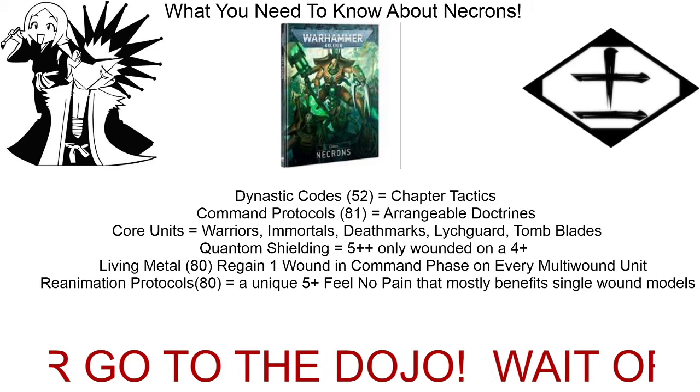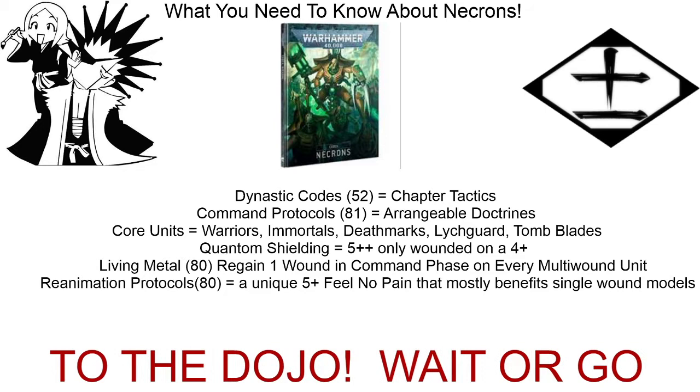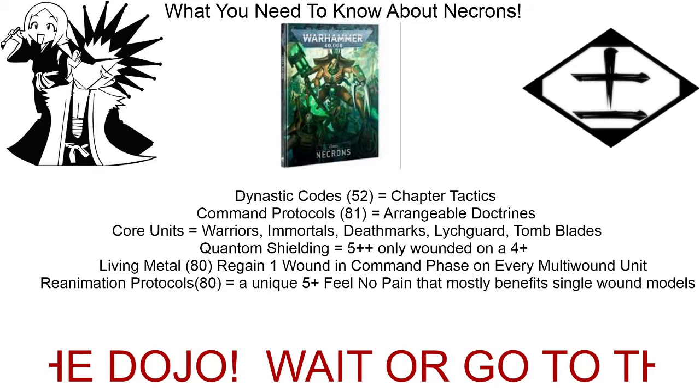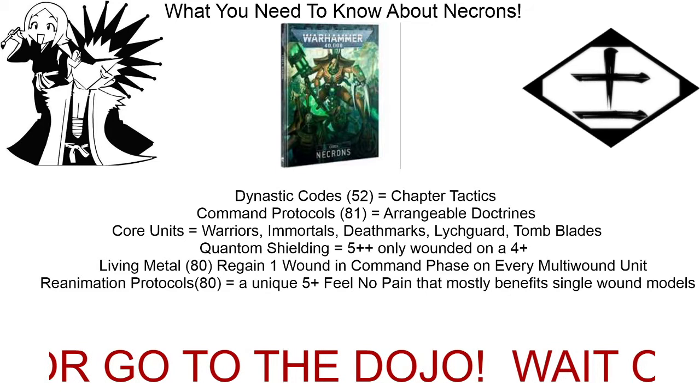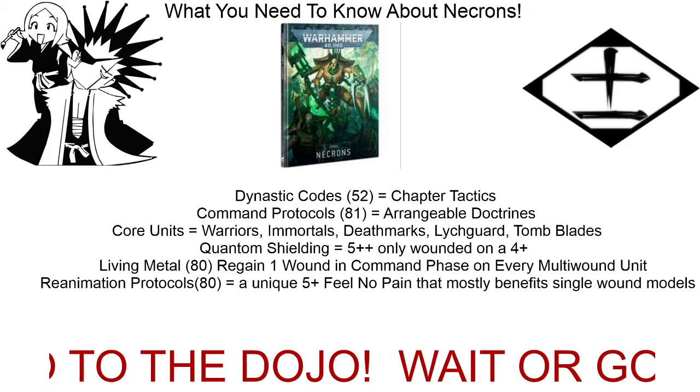The more popular customizable code that you've probably been hearing about is the free six-inch move — you just move six inches. It's basically like the old-school scout rule, allowing you to get closer to objectives and take advantage of terrain. I think that's the Awakening one.